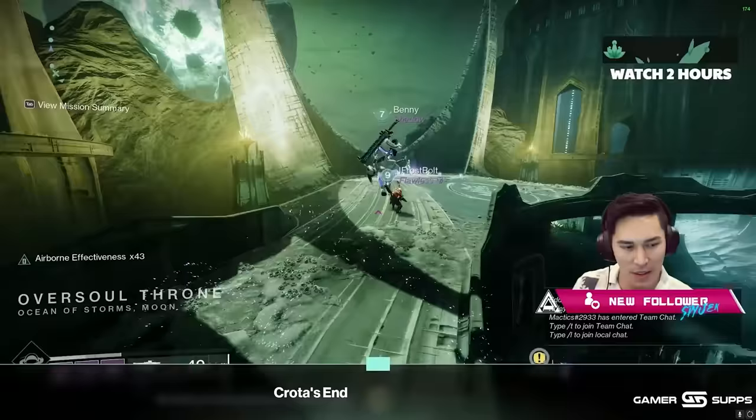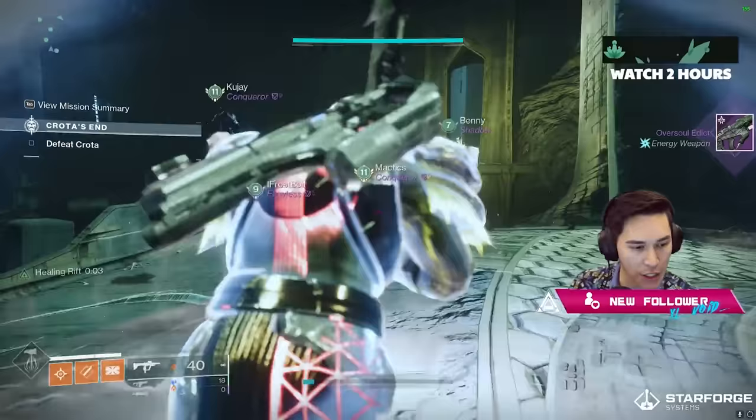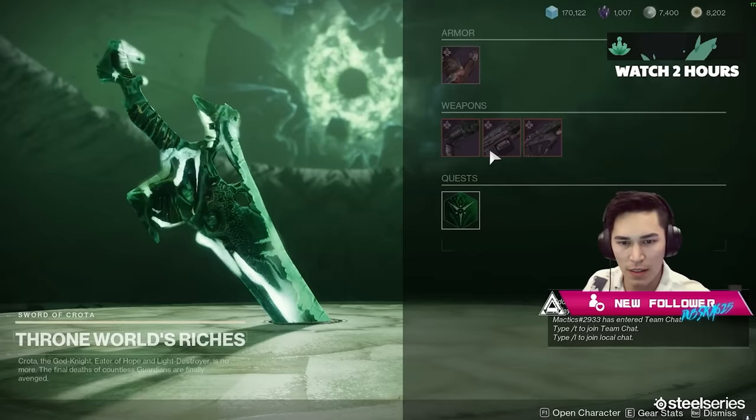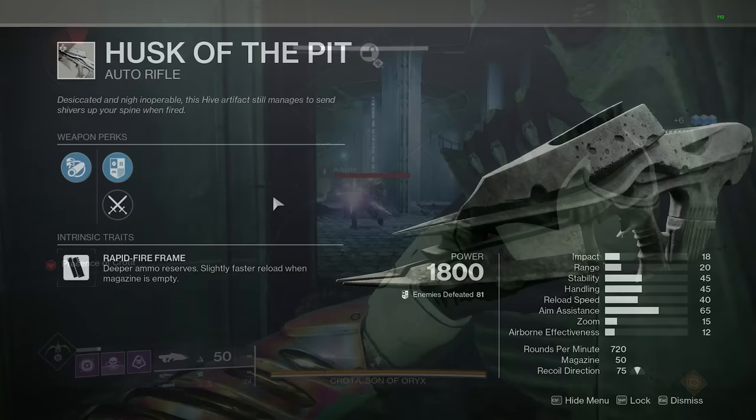Once you've beaten Crota, at the front of the room you'll find his sword and you'll be able to interact with it. This serves as the end-of-raid vendor for Crota's End, where you can get your one guaranteed red border weapon a week and focus other weapons for Spools of Conquest. At the bottom of the vendor screen, you'll find an exotic quest called Bottomless Pit. You acquire the quest, and you'll be given a white weapon variant of Necrocasm called Husk of the Pit.